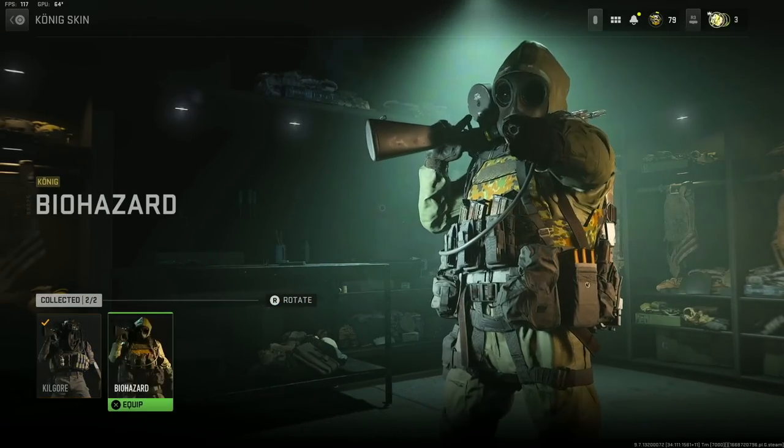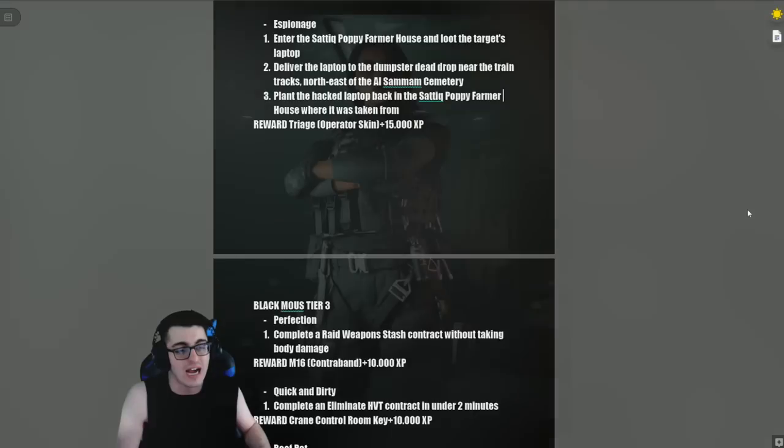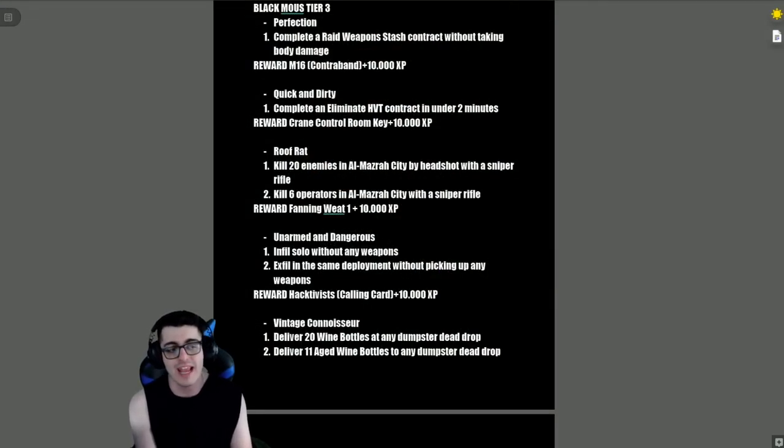'Espionage' — enter the Satiq Poppy Farmer House and loot the target's laptop, deliver the laptop to the dumpster dead drop near the train tracks northeast of Al Samin Cemetery, then plant the hack laptop back in the Satiq Poppy Farmer House where it was taken from. Reward is the Triage operator skin plus 15,000 XP.